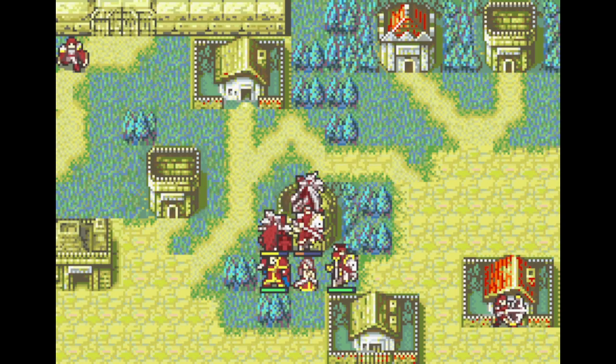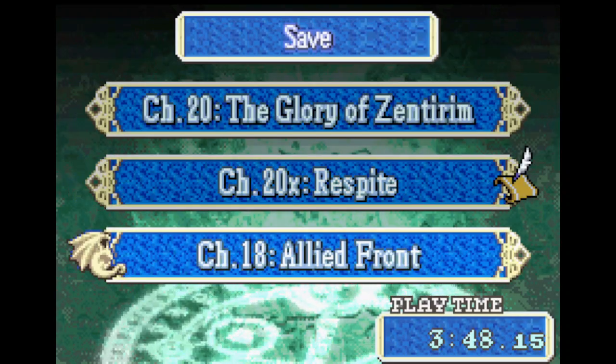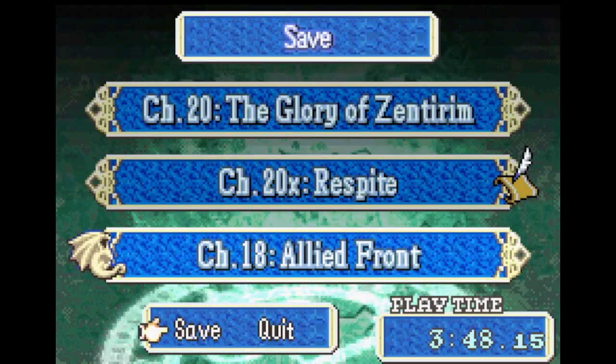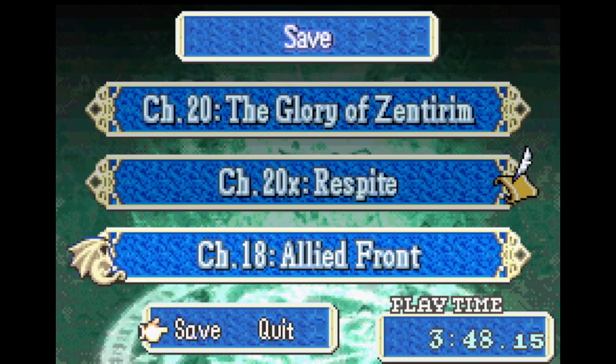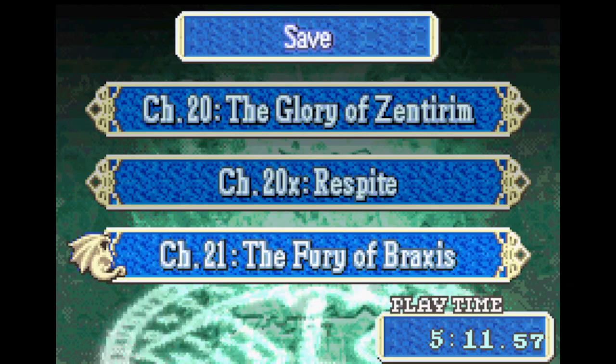We get access to Derwin, which is the personal weapon of Clara — a rapier tome that grants plus three luck. We move on to the next big grind chapter. I'll see you next time for Chapter 21. Have a nice day.